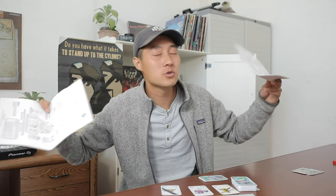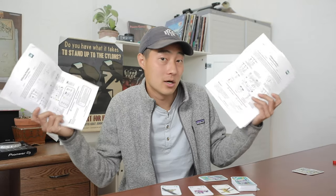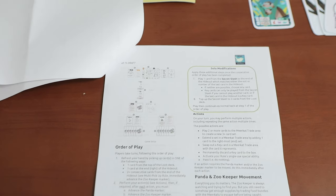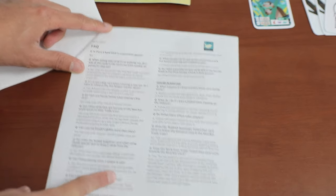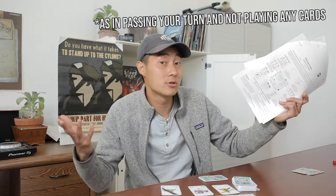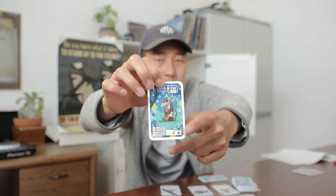Now for the cons of Pilfering Pandas. The first is that the rulebook is showing its prototype elements — the gameplay setup diagram is absolutely tiny and would really benefit from being on the same page as the text that explains it. The rulebook does have a FAQ, but we want more gameplay examples, like how we were initially confused on how the turn flow works if you have unlimited actions. On the visual side, we would've liked the meerkat preference symbols to be bigger, because they're really hard to see from afar.